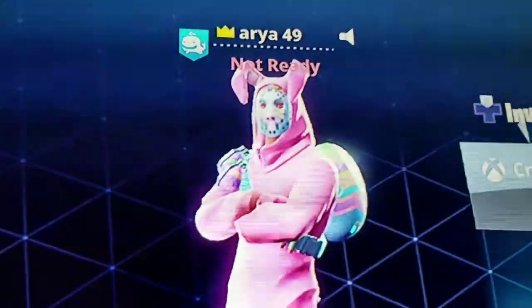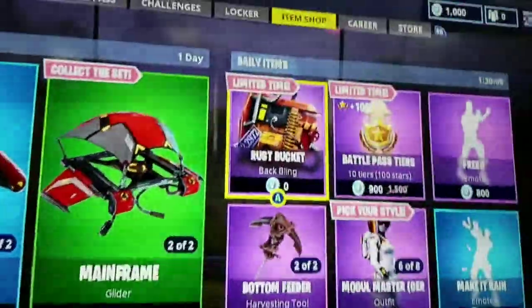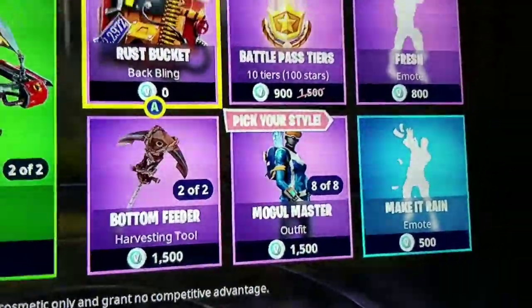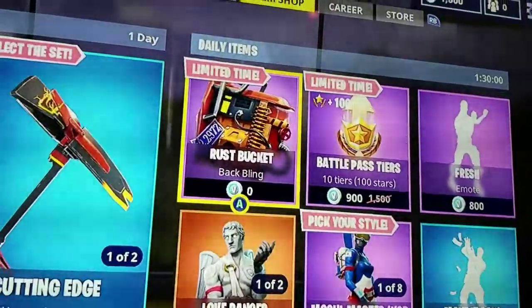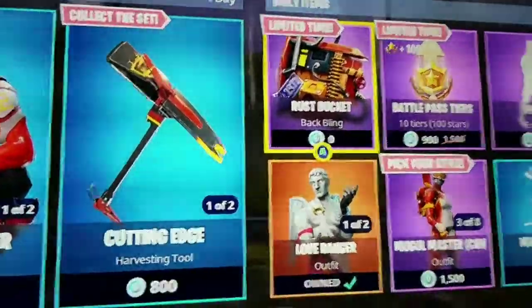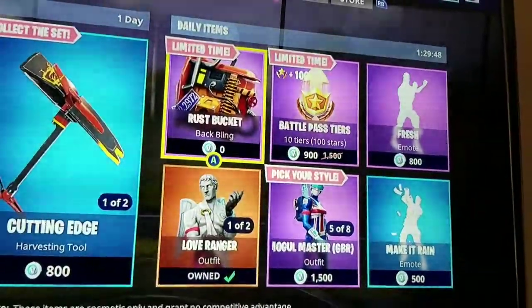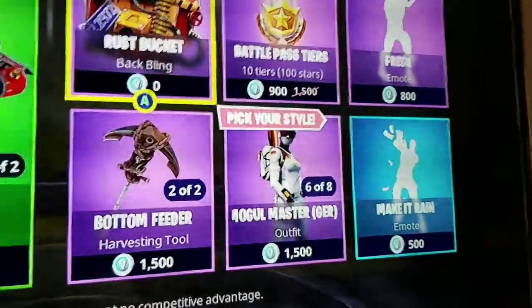Hey guys, Aria here, and today I will be showing you guys the brand new Rust Bucket back bling. First, let's take a look at everything in the daily items — it looks kind of funny seeing a legendary skin in there. On April 11th there was a lot of downtime because of some database issue, and it put people into queues of hours and hours, so basically people really couldn't play Fortnite at all that day.